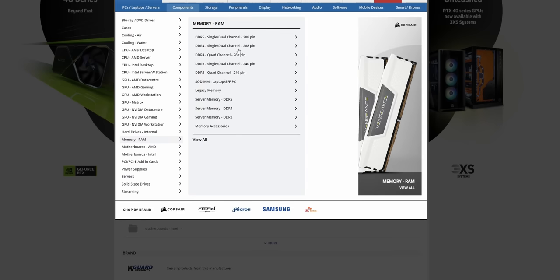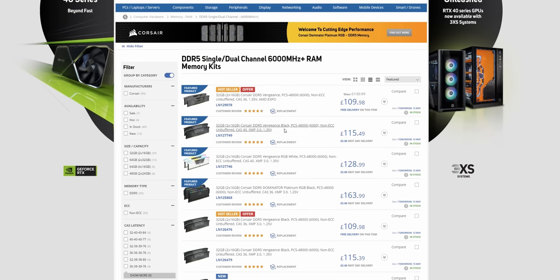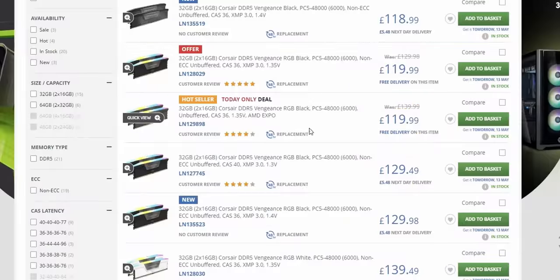This time we will be using 32 gigabytes of DDR5, and we'll try to get something running at 6000 megahertz. Corsair has the solution at 120 pounds with AMD Expo support. Let's add this one to our basket.